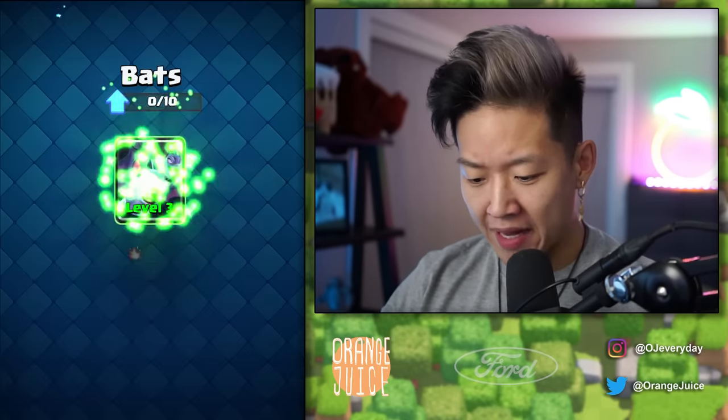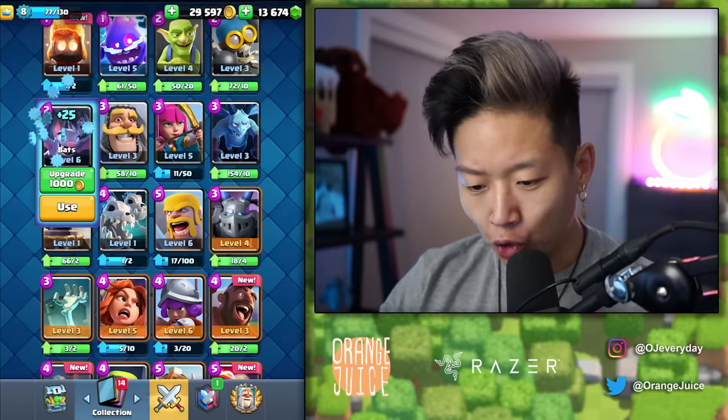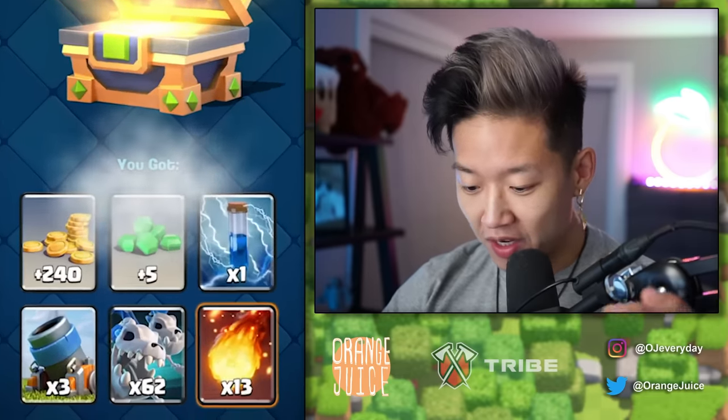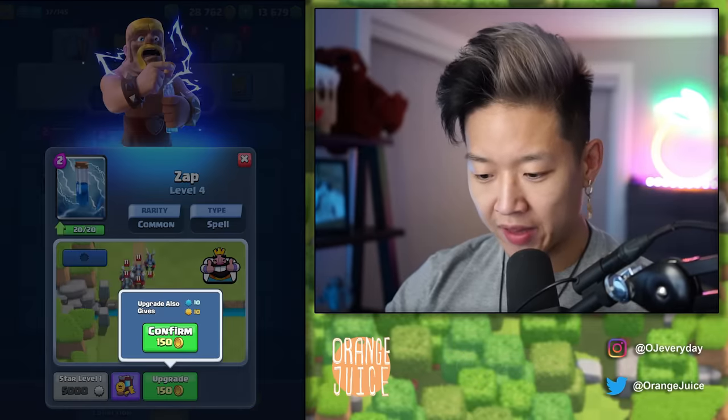We definitely need to level up Bats. These are timeless. Bats are one of the few cards that are tried and true in almost every deck. I can be level 9 and still be safe. We got start points now. We unlocked Zap and Mortar. We absolutely need Zap — we've got to get it to a respectable level, at least level 5.